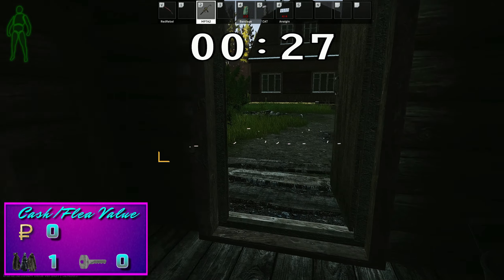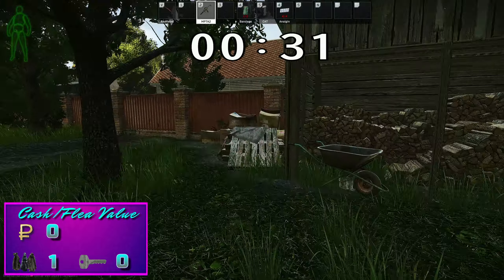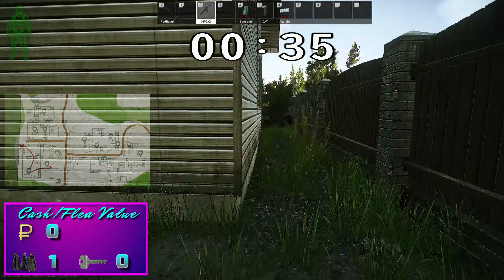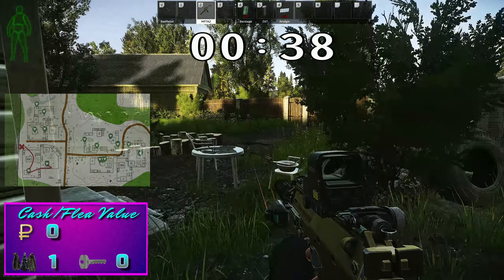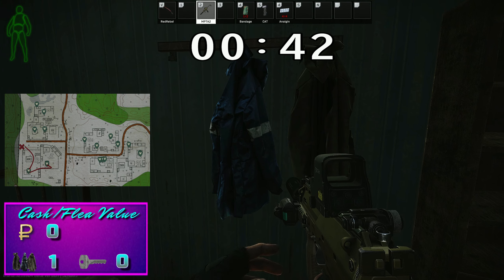When we move on here, we're going to jump over the fence into the Tetris House yard. This is called Tetris House because there's a rare loot spawn in the back of the house, but there are two jackets just inside the front door. There's also a loose key spawn on the chair to the left.